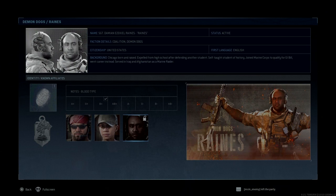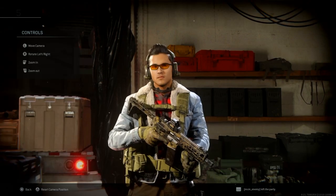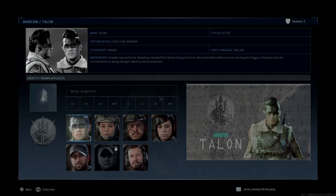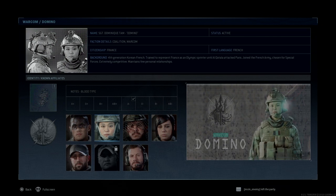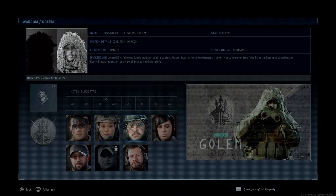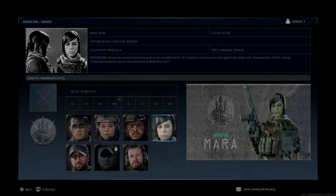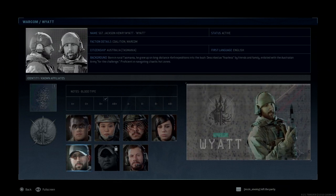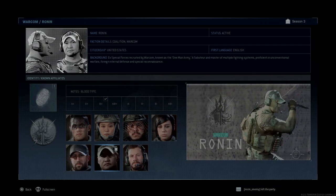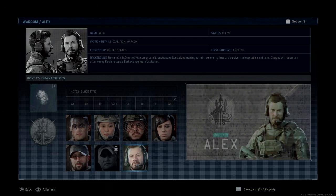We will go to Warcom. Talon is still just Talon with no full name, but has B negative blood type and fingerprints. Then we have Sergeant Dominique Tam, or Domino, A negative with fingerprints. Golem's name is Lieutenant Hans Rudolf Blaustein — a German name and he is of German origin, B positive. Mara is still just Mara with no surname details. Wyatt is Sergeant Jackson Henry Wyatt, B positive. Ronin is Ronin, B positive. Alex is Alex, B negative.